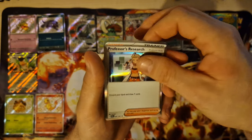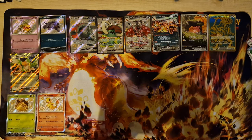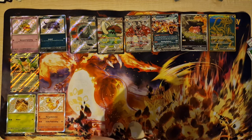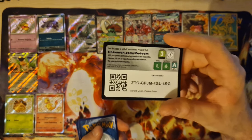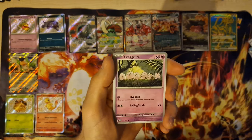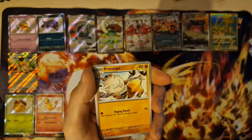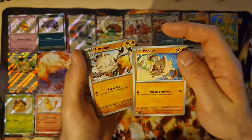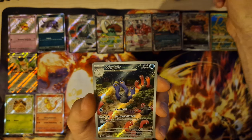Pistonite with the second packs. Last card. Okay, with this booster is the evolution — Mankey and Primeape. Nice. And — oy, very nice!